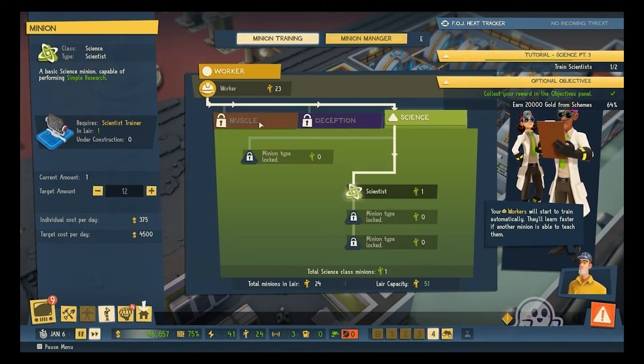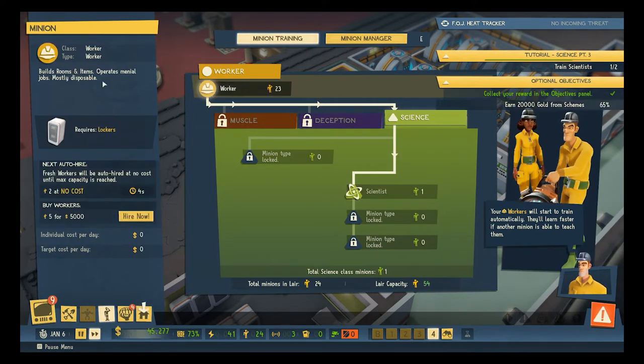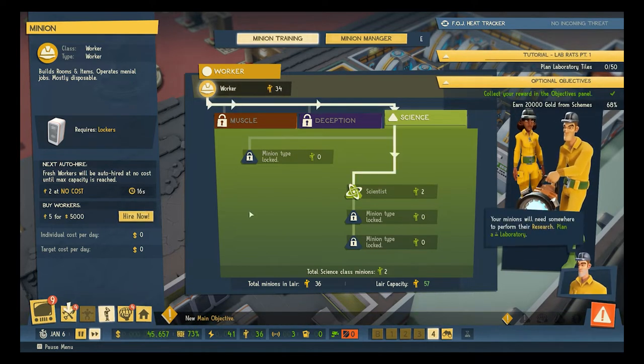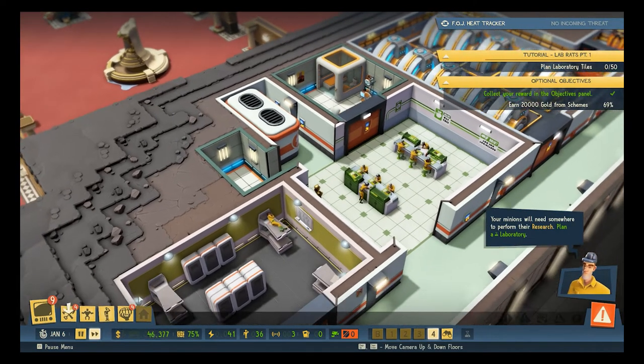Workers: build rooms, items, operate menial jobs. Requires lockers. Five workers for $5,000. Let's buy some workers. 10 people coming? Nice.